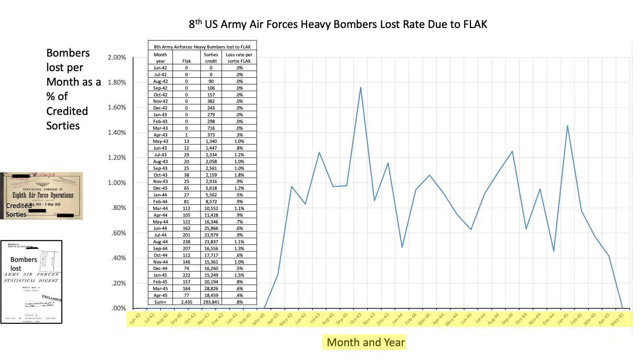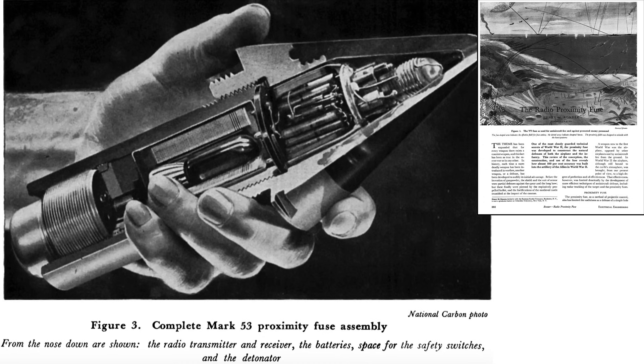The results of processing the data can be seen on this chart. The x-axis is month and year; the y-axis is the percentage of 8th Army Air Force B-17s and B-24s lost per month due to ground flak. Bomber attrition from flak varied from zero to a peak of 1.8% in October of 1943. The Schweinfurt II ball bearing attack occurred during this month. It took around 3,000 flak rounds to bring down a bomber.